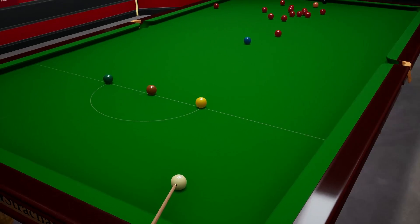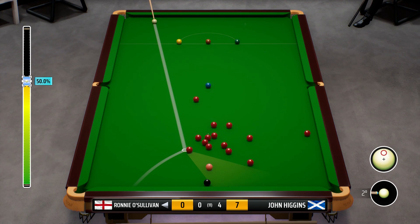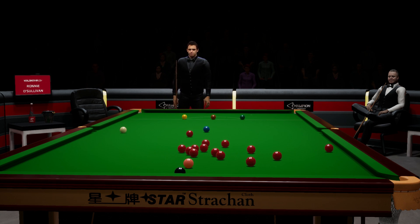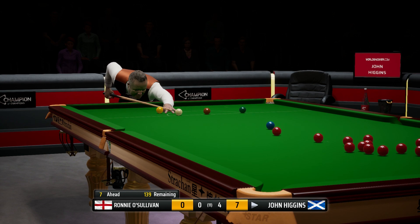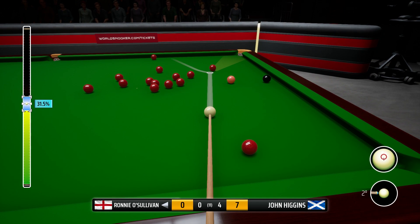Wow, didn't manage to get on to a red there. Unbelievable. That's the yellow on the way past, but I don't think we've left anything on. Tricky pot — he's taking this one. Nope, not quite. Close but a miss nonetheless. So we've really got to start taking chances — we've had a couple in this match so far.